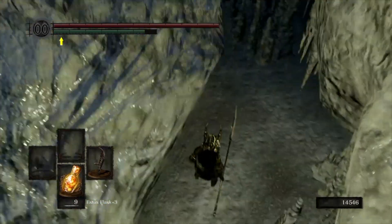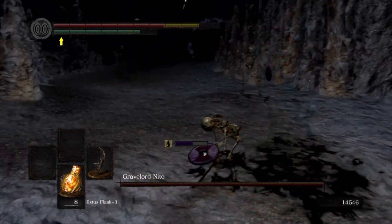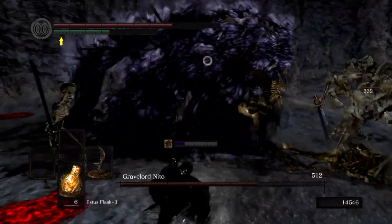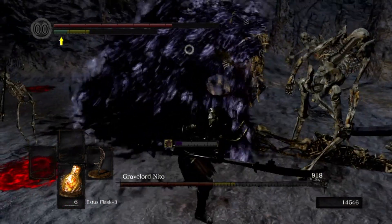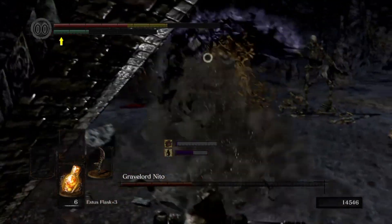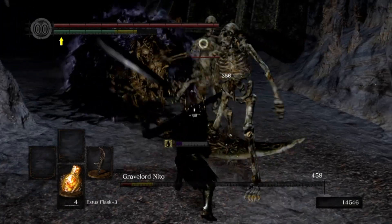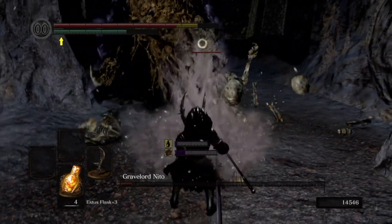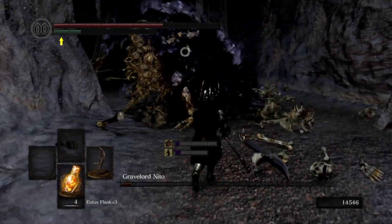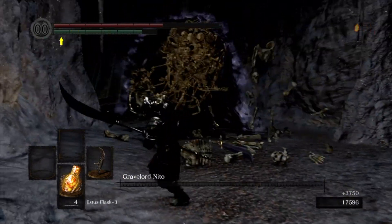Number 5 is Gravelord Nito. People tell me they found this boss to be easy — good for them. My personal opinion is that Nito is a fucking dreadful nightmare. Immediately upon entering the arena you have to take a dive into the pit, decimating half your health. Don't bother healing yet though, because before long you'll be notified of an incoming anal probe from below, which also makes you toxic. The fight only gets worse as you're overwhelmed by an unrelenting swarm of skeletons while trying to avoid being staggered. Nito's only redeeming factor is his AoE, which temporarily kills the skeletons and allows you to get some hits in.